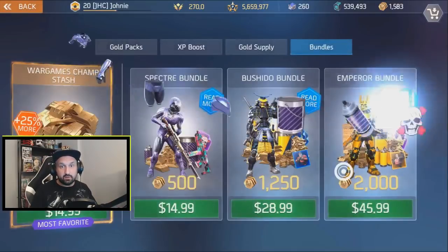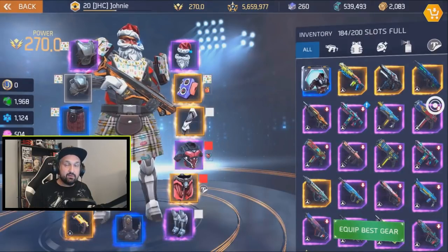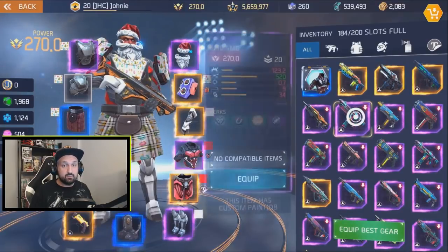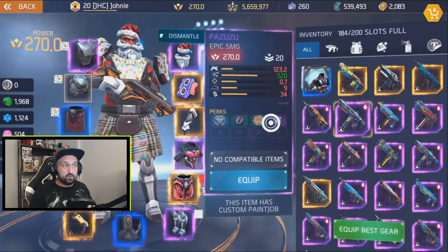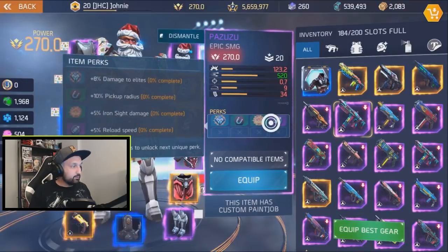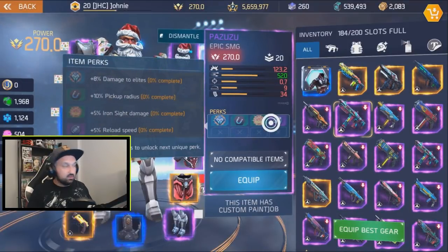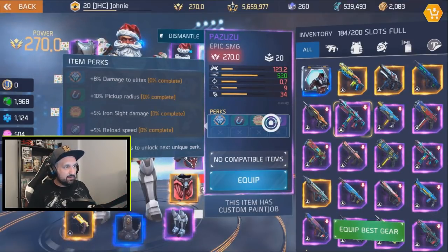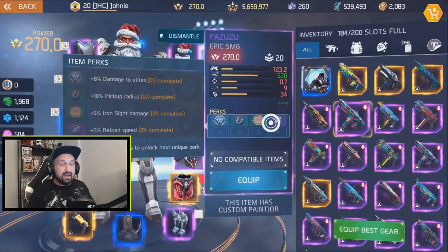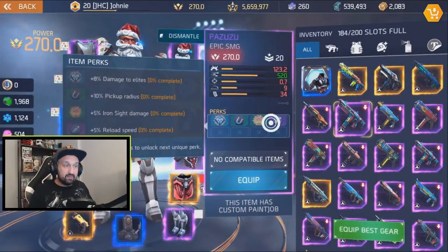The goods just arrived and you can see all the stuff going straight to my inventory — 11 items, so you need the room. This is the Pazuzu. Perks are randomly generated when you buy a bundle, both armor and weapon perks. I got: 8 Elite, 10 Pickup, 5 Iron Sight, and 5 Reload Speed.